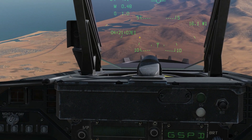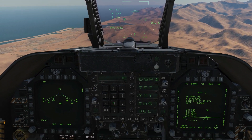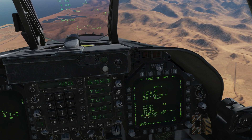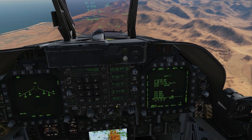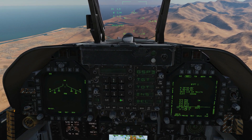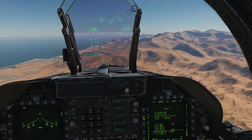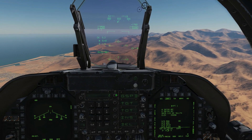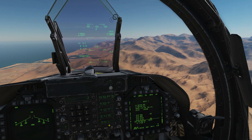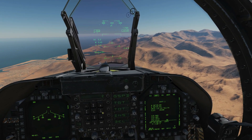Currently Zulu time is 0421. We're going to make time on target 042500. So that is our TOT accepted there — Zulu 042500, so 4 minutes' time. Next we're going to choose which waypoint to attribute that to: Target 2, Enter. Time on target is now attributed to waypoint 2. If we wanted we could choose the ground speed between waypoints 1 and 2 by pressing ground speed and typing in a ground speed in knots like 400 or 500 knots. We're not going to do that because it's going to overcomplicate things and we've got a very short range to go.